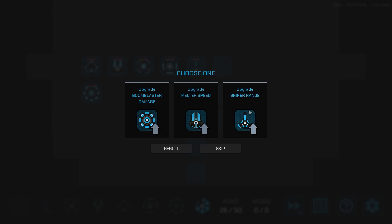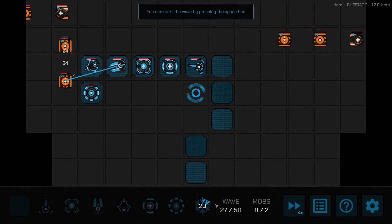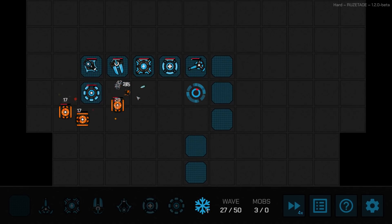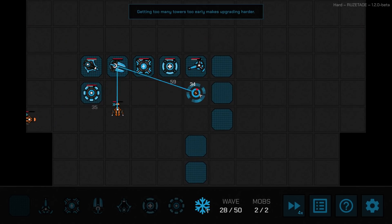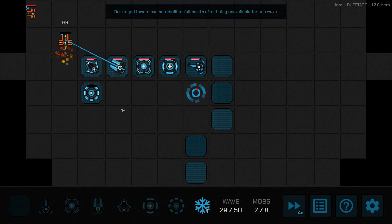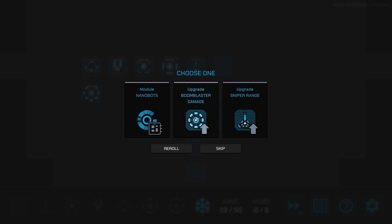Boom blaster damage is a good pick. Sniper range — I'll go with the sniper. Here comes a bunch of them — oh, that was a bad wave. I'll activate slow on those right there. Almost — we had one thing come through and hit us. Sniper range again, melter speed — healer is healing, yep. That last wave wasn't great either. I'm taking sniper range. They keep coming from over there, which is a problem. I need more walls on that side to force them down further.